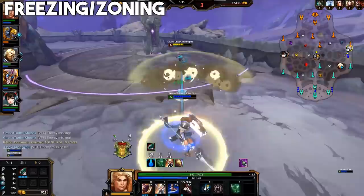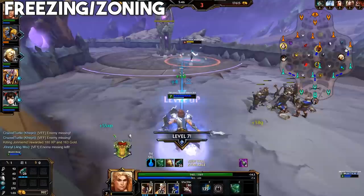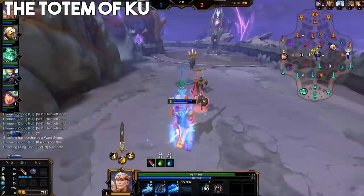This can also be useful in a more aggressive way — sometimes this is also called zoning. You essentially keep the enemy away from the minions as you freeze the lane. If you can keep them fully out of range, they gain nothing while you still gain the farm. This is a very aggressive tactic and it's mostly done when you're vastly ahead and can easily win a fight. Doing this will often induce a gank from the enemy jungler to try and help out the enemy solo, so be aware of that as well.